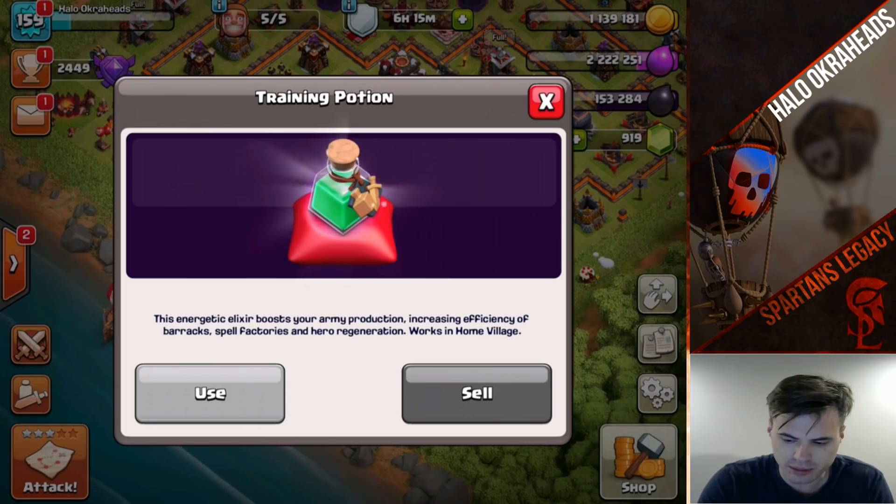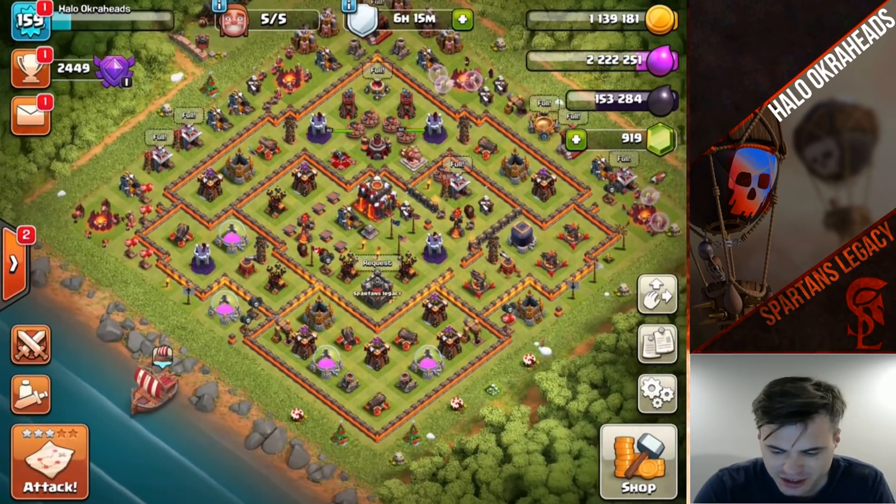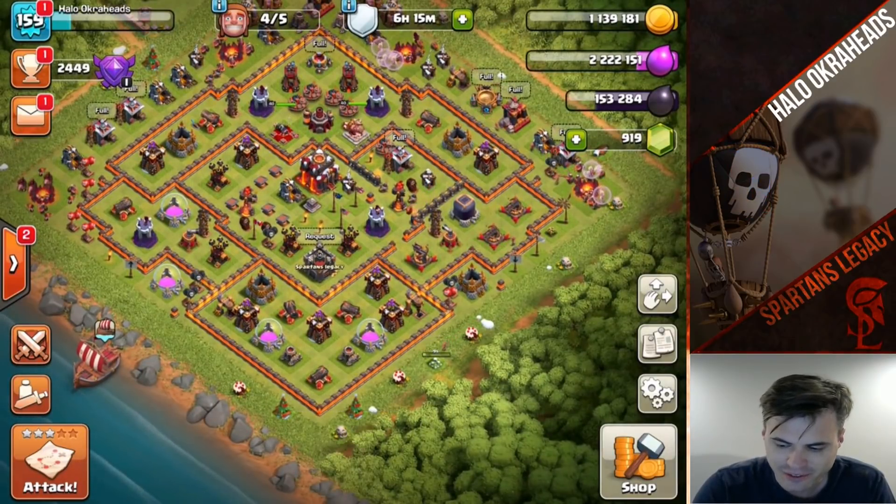There's a boost to farming that helps too. So if you don't need the gems, do one of those others — but just in case you didn't know, you can sell those items and get free gems.